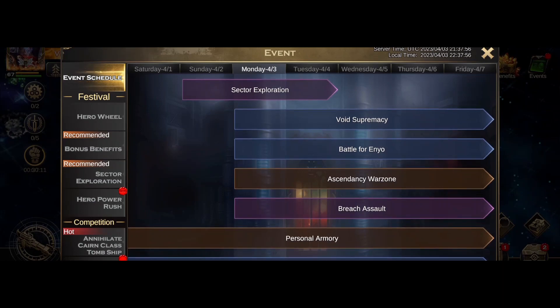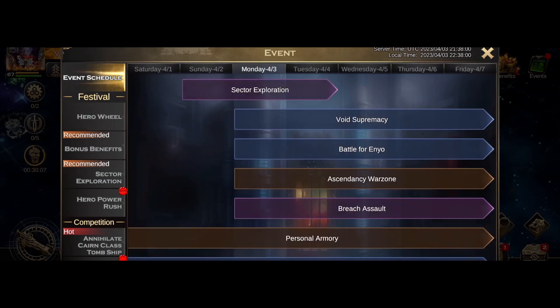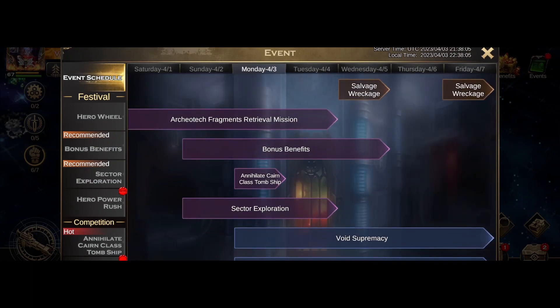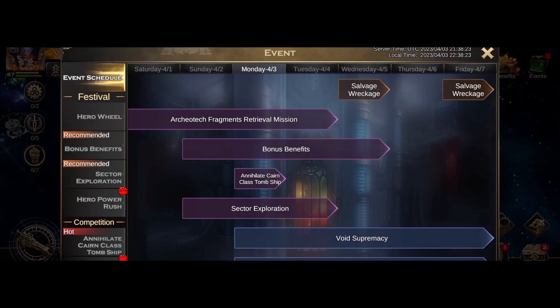Oh no, I'm not in Enyo — I better sign up for Enyo! Glad I saw the event screen or else I wouldn't have even known. I need to sign up for Enyo so that I can actually go through this. Last time we did Enyo we won four, lost the last one — well annoying. Let's see if we can try and get a five-win streak this time, highly doubtful, but we got so close last time.